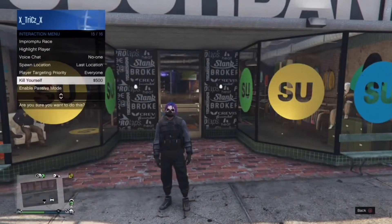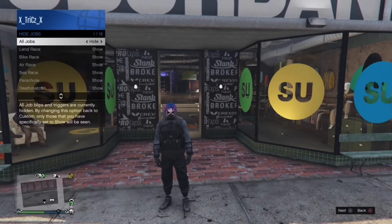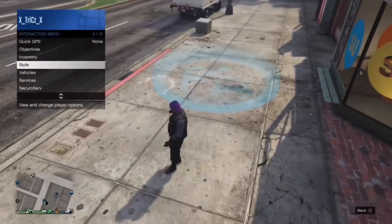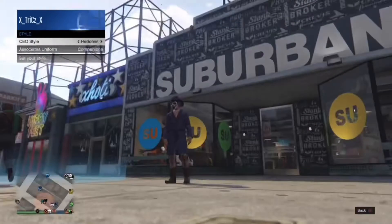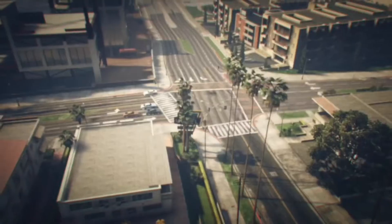First, go to this clothing store on the screen and make sure your jobs are not hidden. After that, register as a CEO and equip the warlord outfit with the tan joggers. Then go in the job next to you and start it alone like in the video.